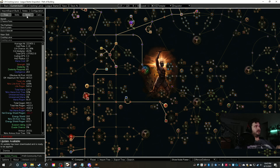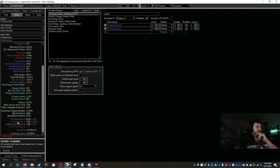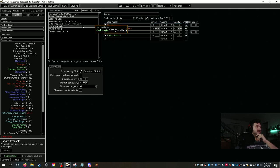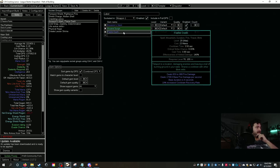For the gem setup: we run Tempest Shield and Righteous Fire as two auras. Shield Charge for movement with Faster Attacks. Cast When Damage Taken with Molten Strike maxed. For the main link: Crackling Lance with Intensify, Spell Echo, Lightning Penetration, Inspiration, and Increased Critical Damage — a huge focus on crit. We also run Assassin's Mark, Arcane Surge, and Flame Dash.